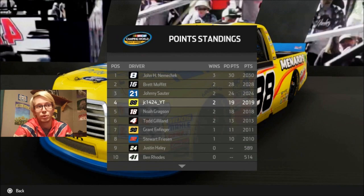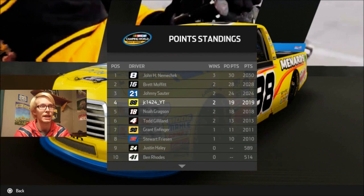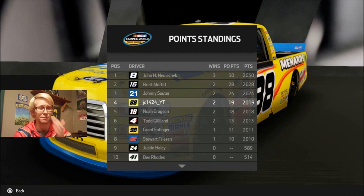We're going to start off the playoffs in 4th place in front of Noah Gragson, who did win at Bristol. Grant Enfinger made it in, which is nice to see. Our main competitors in the playoffs should be John Hunter Nemechek, Brett Moffitt, and Johnny Sauter. I'll try to keep it in 4th place and get some good finishes in the next couple of races.